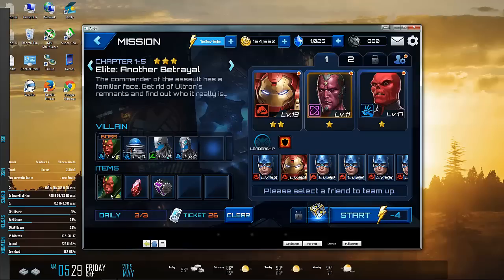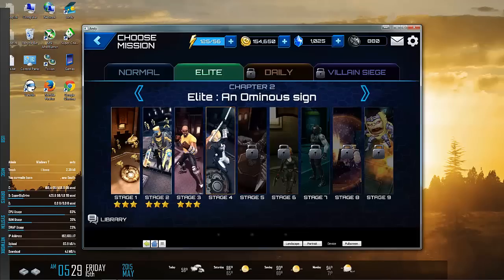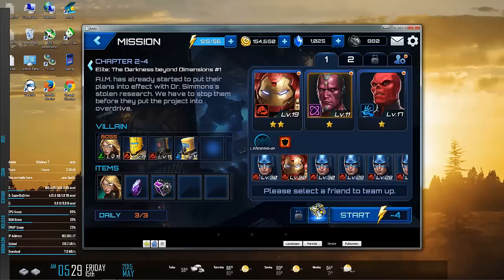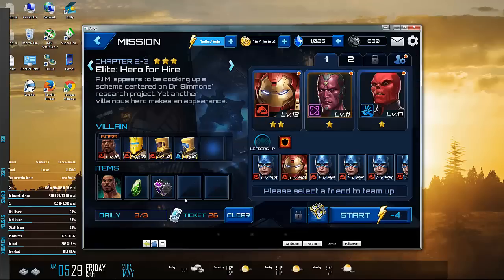Here's the Vision example — I can farm this three more times to get Vision's DNA. If you already have a hero, you can continue to farm their DNA to get their mastery going, which essentially ranks them up from one star to two star and three, etc. So if I really like Mockingbird, I'll do that mission three times a day and try to get her DNA. If I want Luke Cage, I can do that over in his mission.